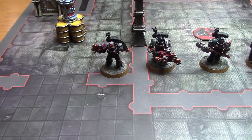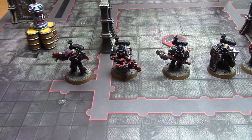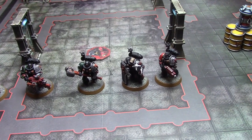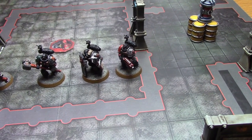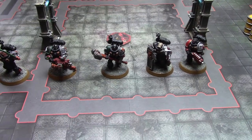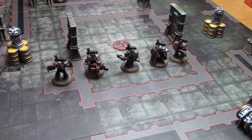Now the Deathwatch team: a Watch Sergeant with combi-plasma and a xenophase blade — he's the leader. Then there's the Veteran Gunner who is the Heavy Specialist with an Infernus heavy bolter. The Combat Specialist is a Veteran with a heavy thunder hammer. Then the Black Shield with a power maul and storm shield, who is the Zealot. And finally a Veteran with a Deathwatch shotgun and a power sword.